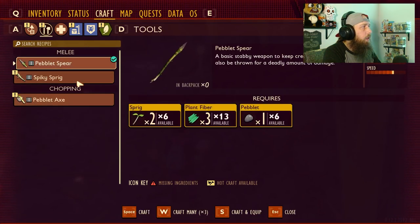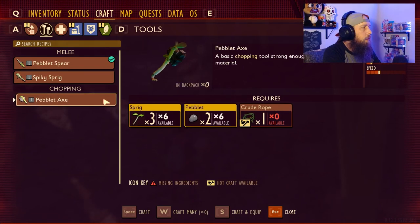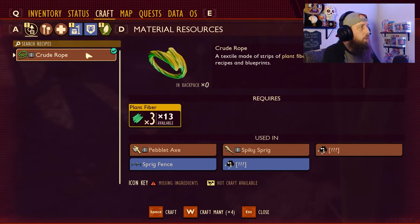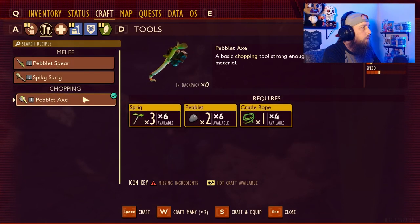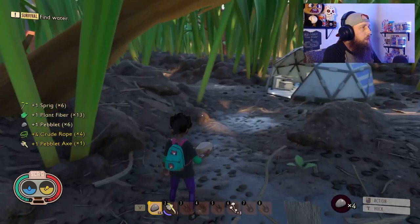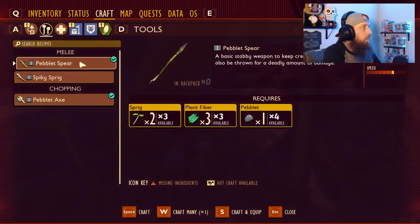Go to tools — we have the peblet spear we can craft. The spiky sprig needs thistle needles and crude rope, so we can't make that yet. The peblet axe needs crude rope. Go to material resources and you'll see crude rope — it takes three plant fibers to craft one. So let's make some crude rope. Now we've got four, so we can craft our peblet axe. Then grab a couple more plant fibers for the peblet spear.